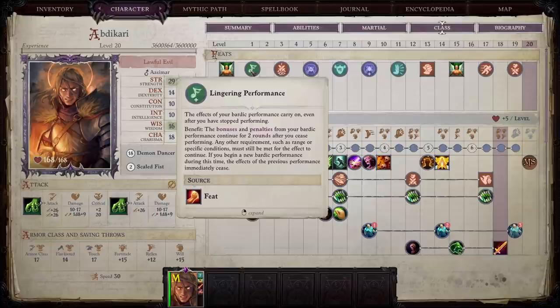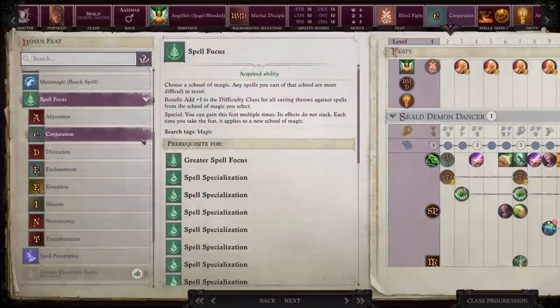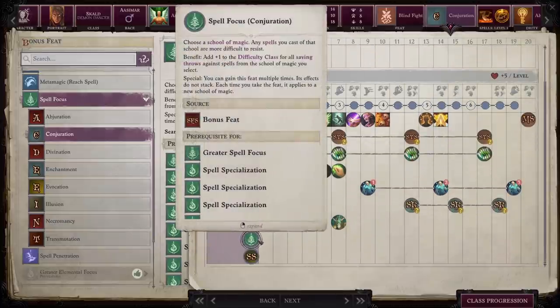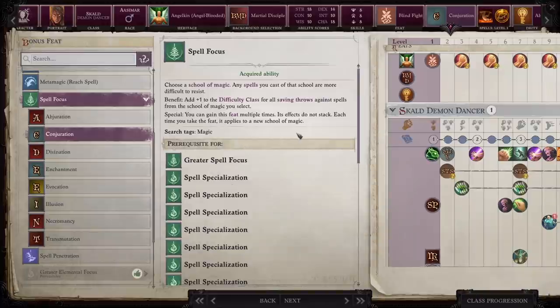Lingering Performance causes bard songs to last two rounds after they end. If you activate a bard song and then immediately turn it off — costing you one round — Lingering Performance will actually turn that one round into three rounds, which you can repeat, essentially using one feat to triple the length of your performances. If you don't want to take that, I'd recommend Blind Fight for a level one feat instead. You also get a bonus feat at level one as a Scald, which I recommend being Spell Focus: Conjuration, not because we'll use this much, but because it's a prerequisite to other things we'll want later.